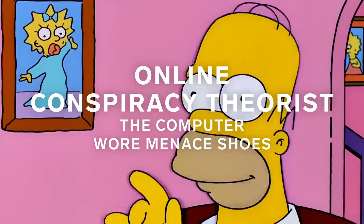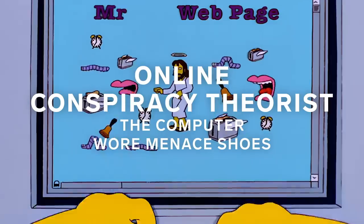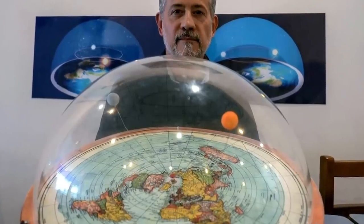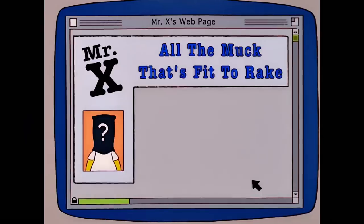I'll just call myself Mr. X. Back when this episode aired, there weren't that many online conspiracy theorists — Homer was one of the first as Mr. X. This precursor to online flat-earthers and other conspiracy theorists — Homer basically becomes famous online by making these ridiculous, outlandish conspiracy theories, until he's detained by a mysterious organization because one of them turns out to be true.